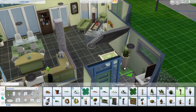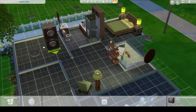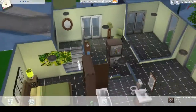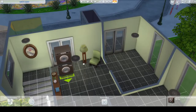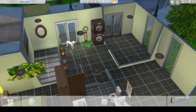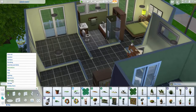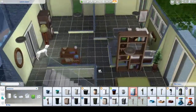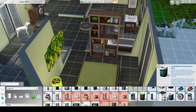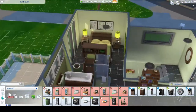We'll put the laundry in the obvious spot upstairs. She also needs a laundry basket in her room — we got a green one, which is nice. I like playing with laundry even though it does stress my Sims out.